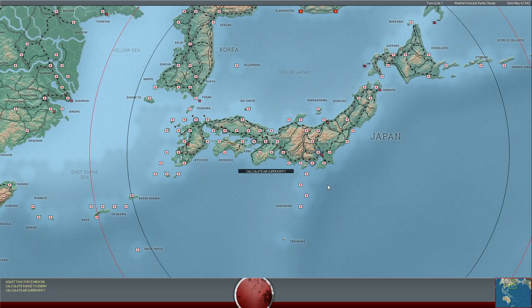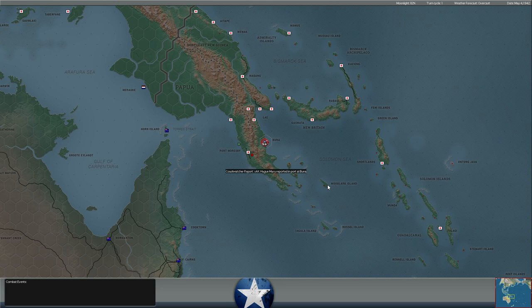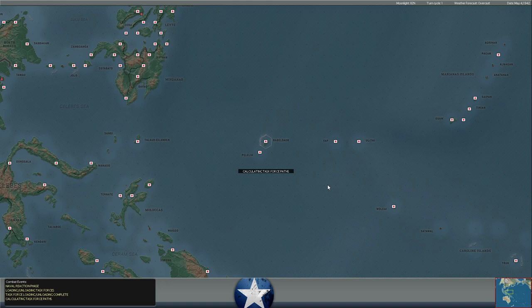Hello everyone, it's the Historical Gamer once again, and today we are returning to War in the Pacific Admiral's Edition, our Let's Play series against Hurtwake. This is the May 4th, 1942 turn, and we are a little bit over a week into our game with our new opponent.